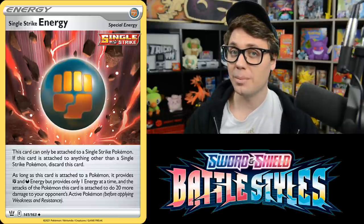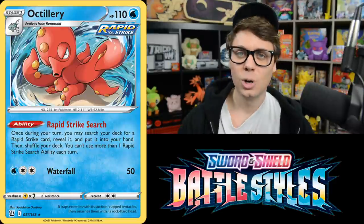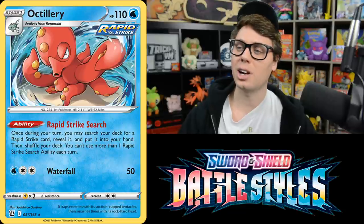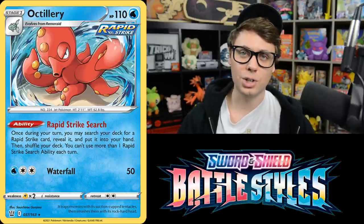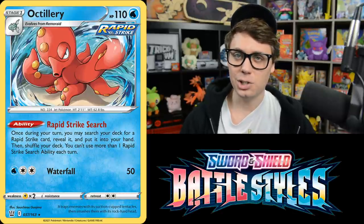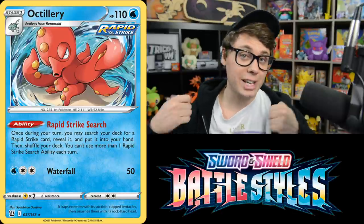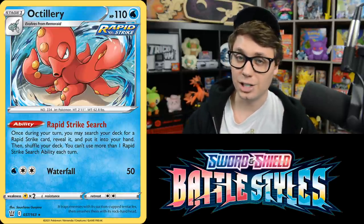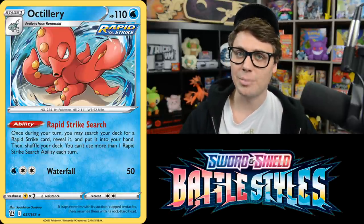One of the coolest things about being a Rapid Strike card is having access to the new Rapid Strike Octillery with its Rapid Strike Search ability. It allows you to search your deck for any Rapid Strike card and put it into your hand. This is great because it searches out Rapid Strike Trainers, Rapid Strike Pokemon, and your Rapid Strike Energy, boosting the consistency of any Rapid Strike deck.